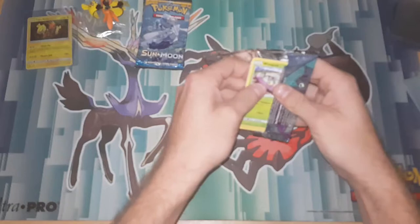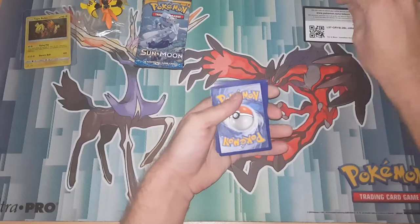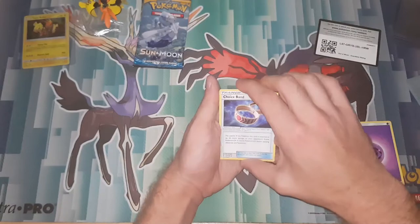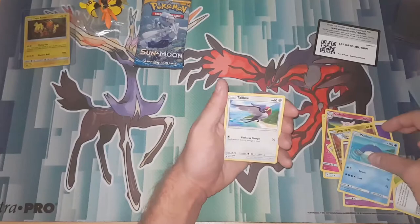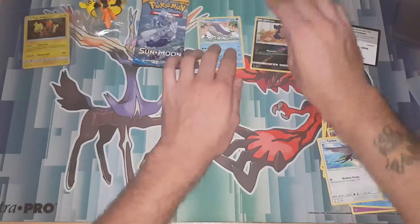So we're going to start off with Guardians Rising. I'm just going to pull it off screen for a second to see which way the code's facing. So it is correct this time — in the last video it was facing the other way for some reason. There's the code, you should be able to see that from there. So four to the front. And we got a Psychic Energy, Choice Band, Miitank, Fomantis, Wimpod, Jangmo-o, Jangmo-o, Trubbish, Comfey, Torracat, Mokro. Reverse and a Wailord.